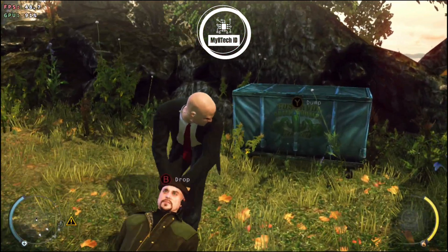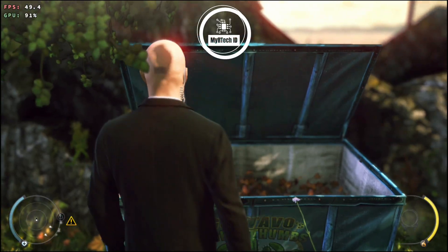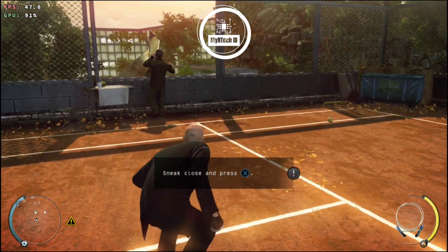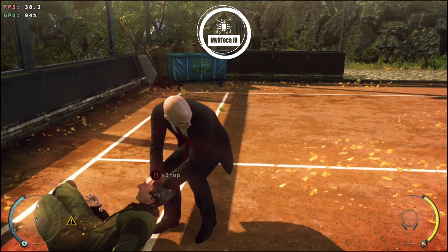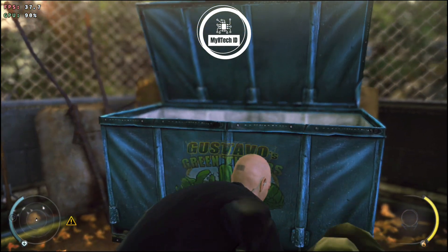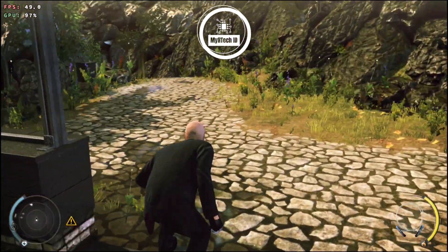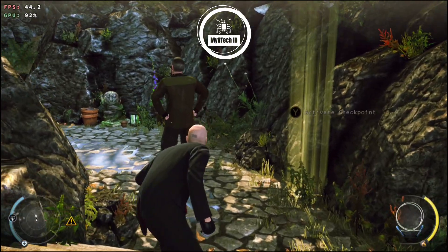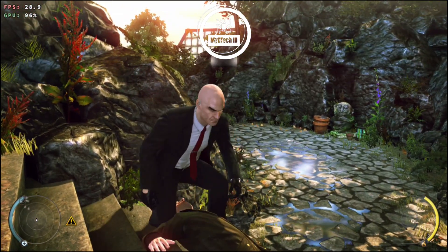Clean kill. Remember to hide the body — bodies left in plain sight will alert your enemies. The body is now hidden; the container has room for one more body and still has room for you to hide. Use your fiber wire to silently eliminate the guard up ahead. Note the fiber wire allows you to drag your target immediately.